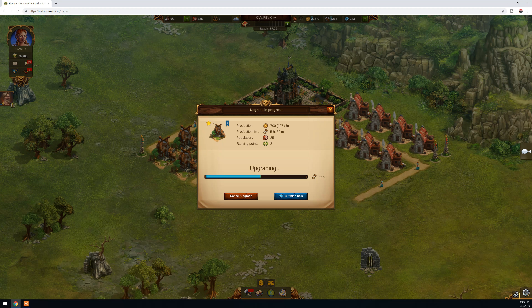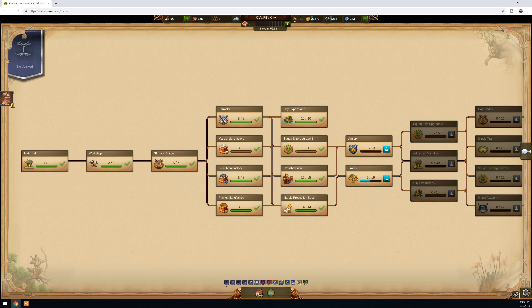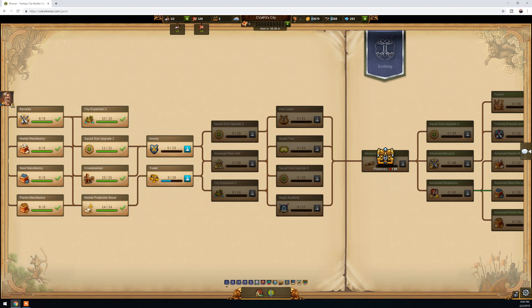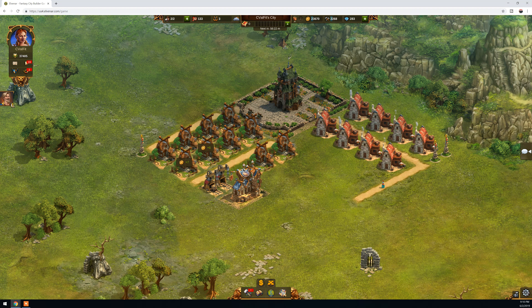Only 27 seconds left. Right now we are at level one — the arrival — and right now we can only upgrade the residences until a certain level, I think it's level 4. But as you upgrade to level 2 by researching advanced residences, you'll be able to upgrade your residences even further, and so on until the end.